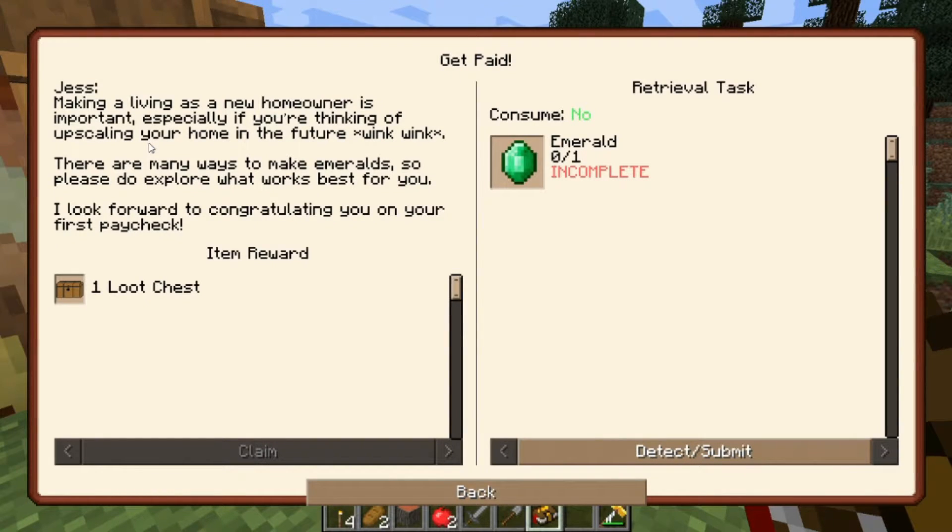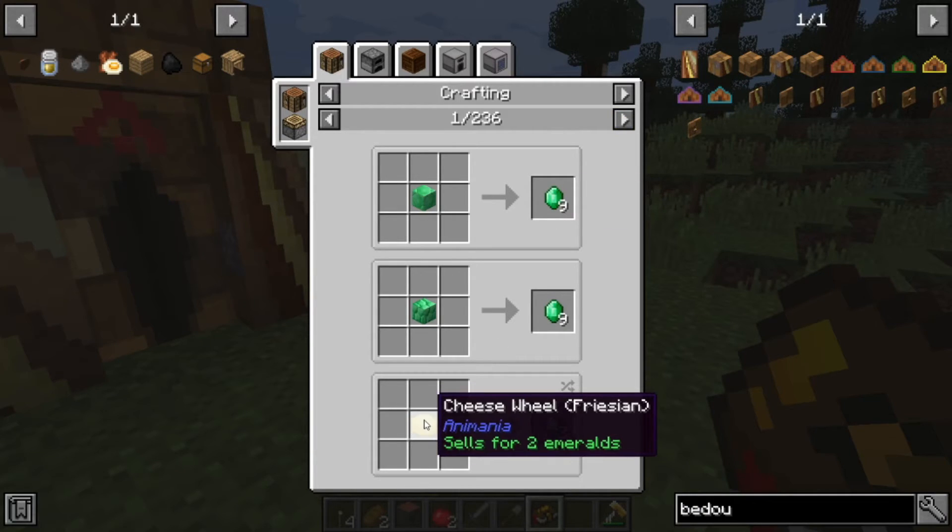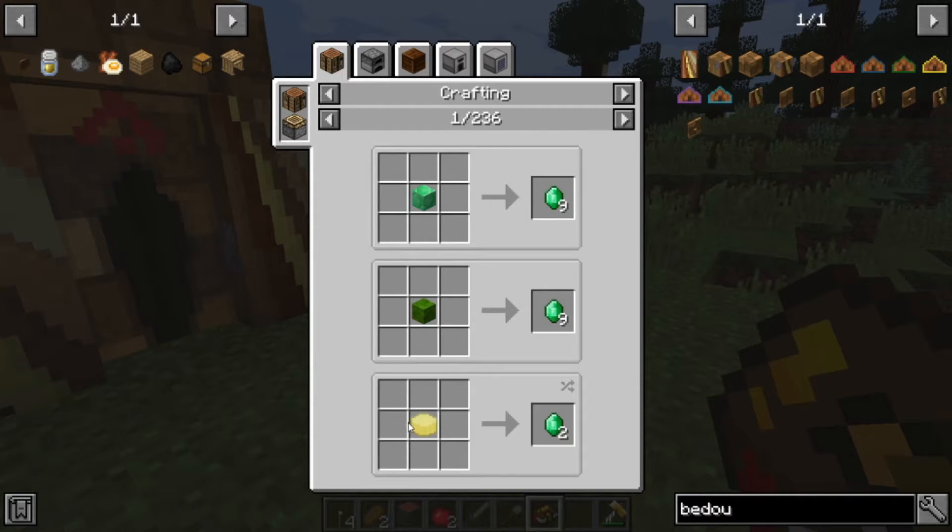Making a living as a new homeowner is important, especially if you're thinking of upscaling your home in the future, wink wink. There are many ways to make emeralds, so please do explore what works best for you. I look forward to congratulating you on your first paycheck. You're not going to tell me how to make the emerald, you're just going to say make an emerald, good luck. Apparently we can turn a cheese wheel into two emeralds.